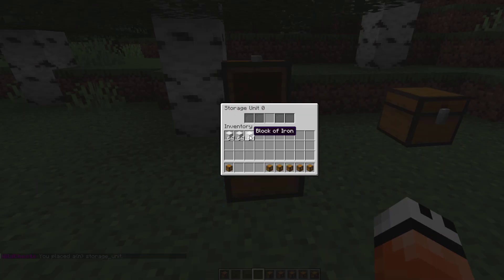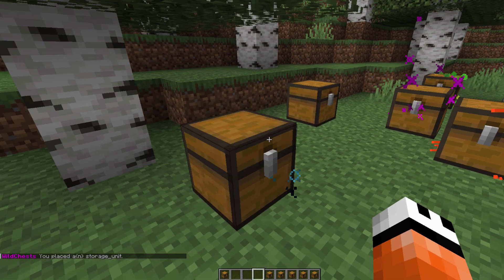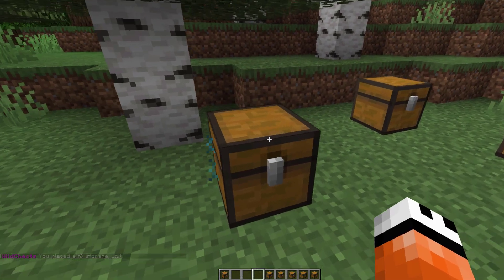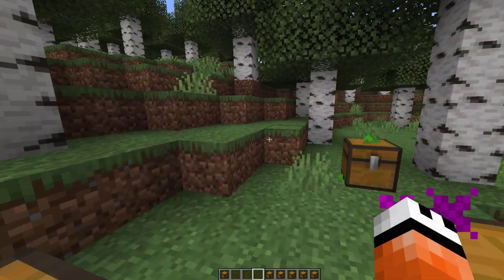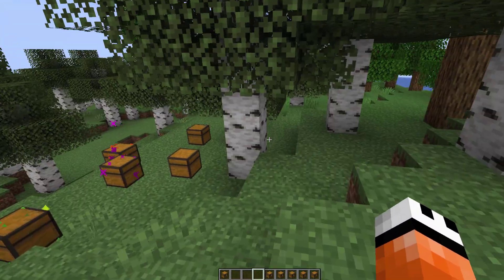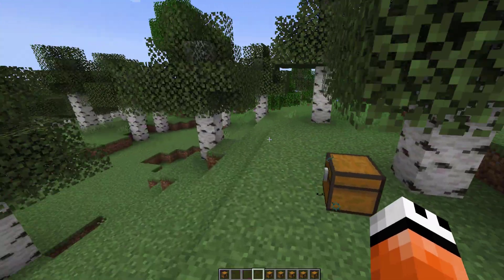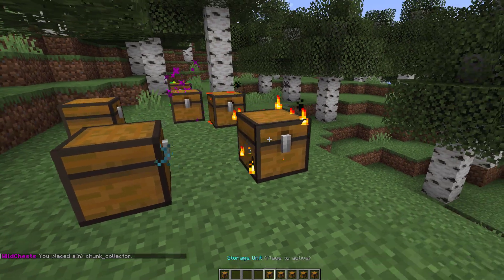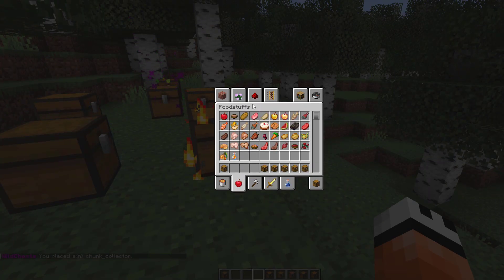Then there's the storage unit. This one is pretty interesting — it effectively gives you unlimited storage capacity but it's only for one kind of item. This storage unit is only iron blocks, so if you've got some sort of mob farm you could use this to get infinite storage for one particular item.